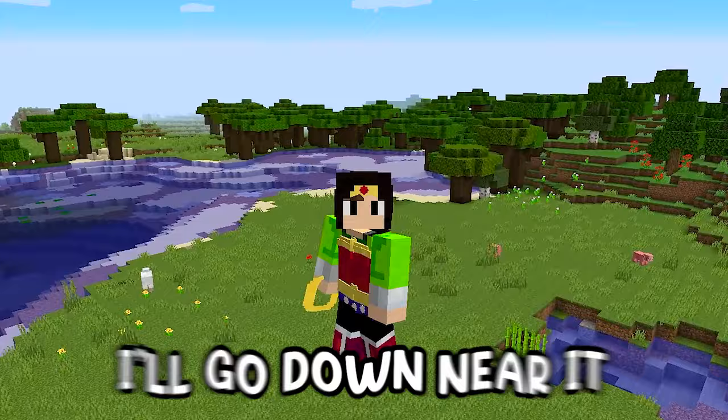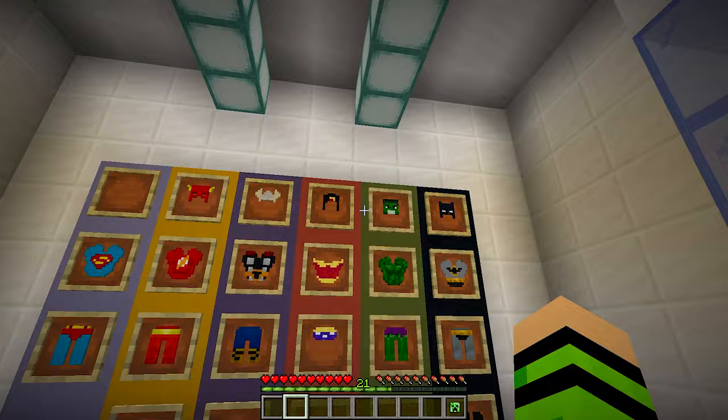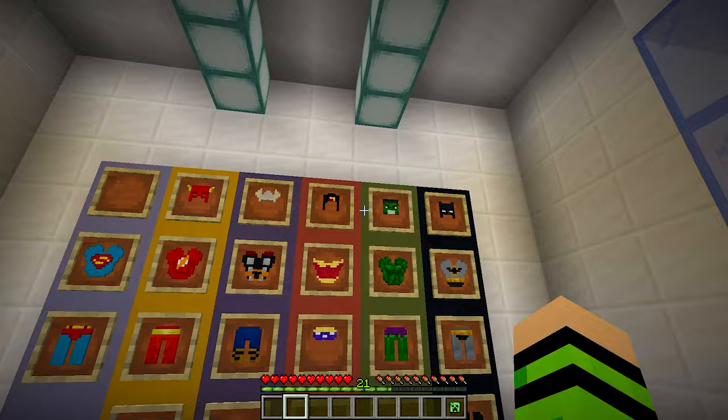The two creepers are already there. To make the charged creeper explode, I go down near it, and when it explodes I fly up so I won't die. Did it drop a creeper head? It dropped! Now I just have to pick it up and wear the Hulk suit.